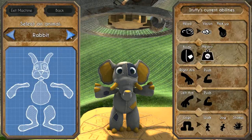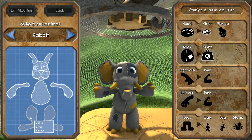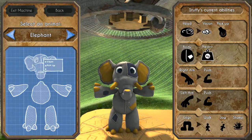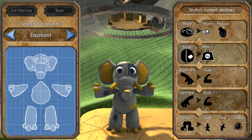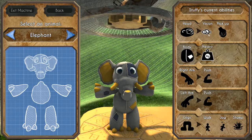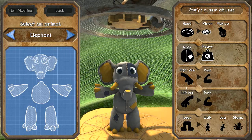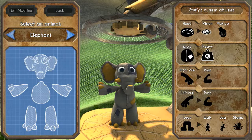Given the pattern, given the time, it could make anything fit. So we have the rabbit, and each individual piece. You can change the head — it gives super vision and pickup. He can pick up with his nose, which is cool. His legs can walk, jog, and stamp. His left arm and right arm are both push arms. His body is heavy. His head gives him vision and pickup — his trunk means he can pick things up.